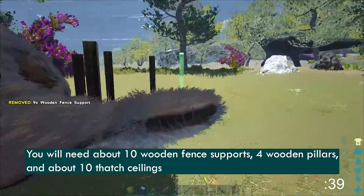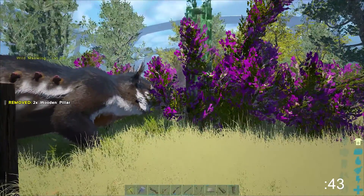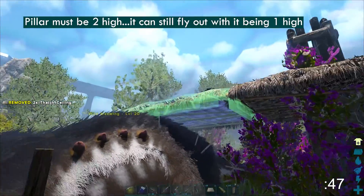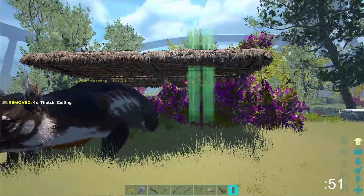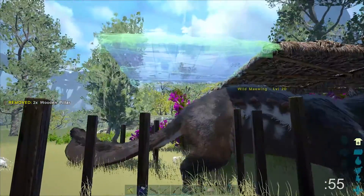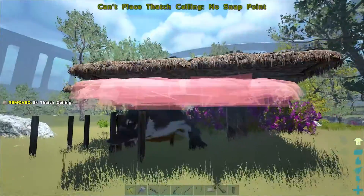To make this trap you will need wooden fence supports, wooden pillars, and thatch ceilings. Put them all in your hotbar and when you find the Maywing that you want, you're just going to circle it while spamming the fence supports around it. It won't be able to move but it can still fly up, so place at least two pillars then cover the trap with thatch ceilings. Depending on how well you trap it with the fence supports is how many ceilings or pillars you will need.